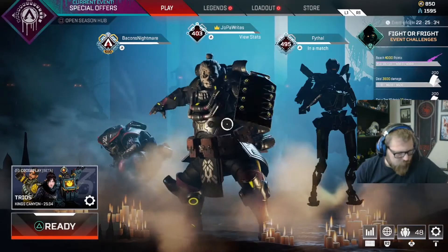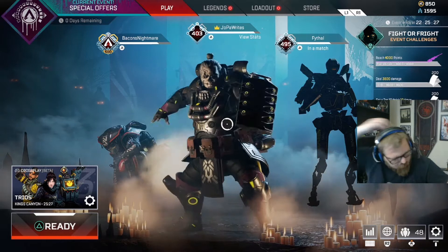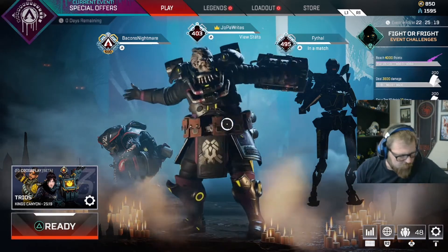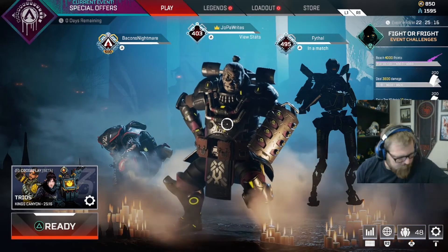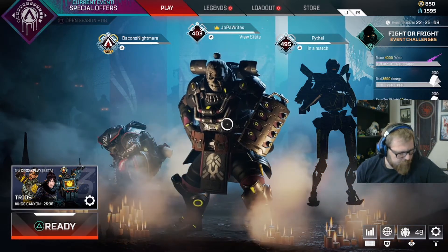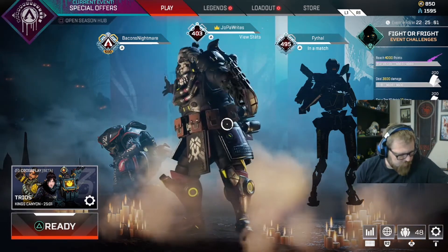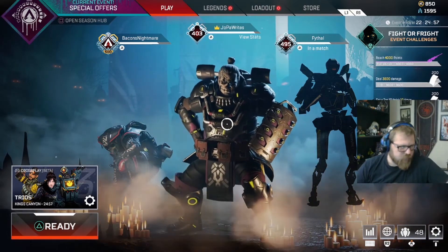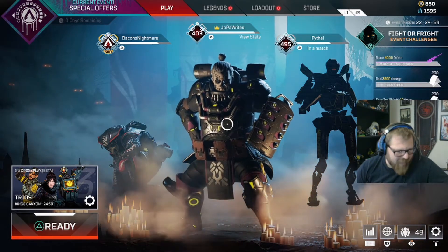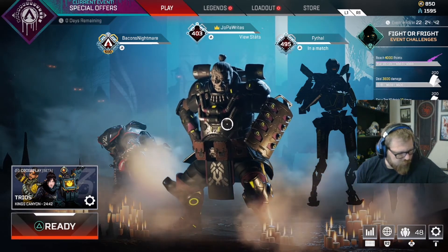New hop-up — Quick Draw Holster attaches to the Wingman. When equipped, the gun becomes quicker to raise and lower, takes less time to ADS, and has reduced hipfire spread, particularly when not actively moving. It should open up new opportunities, especially in close-quarter combat. Evo armor — increased the requirements to evolve, to reduce the number of players with red evo late game. Ring damage — Ring 2 reduced from 5 to 3 percent, and rings three through seven reduced by almost half. Bug fixes for Pathfinder, Wraith, Octane, Crypto, Revenant, and Rampart.